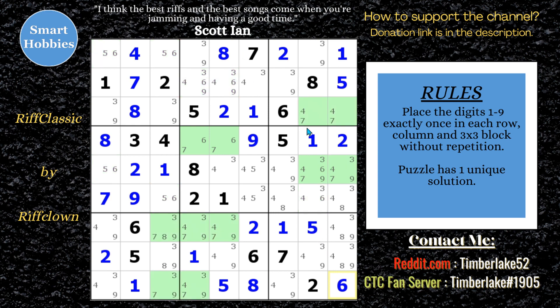Let's go to the sevens. 4, 7 — 4, 7. So what we have here is another unique rectangle situation. You see how the sevens are limited to the same two columns, same two rows — two columns, two rows, two blocks. That's a precursor for uniqueness. And you also have bi-value cells.